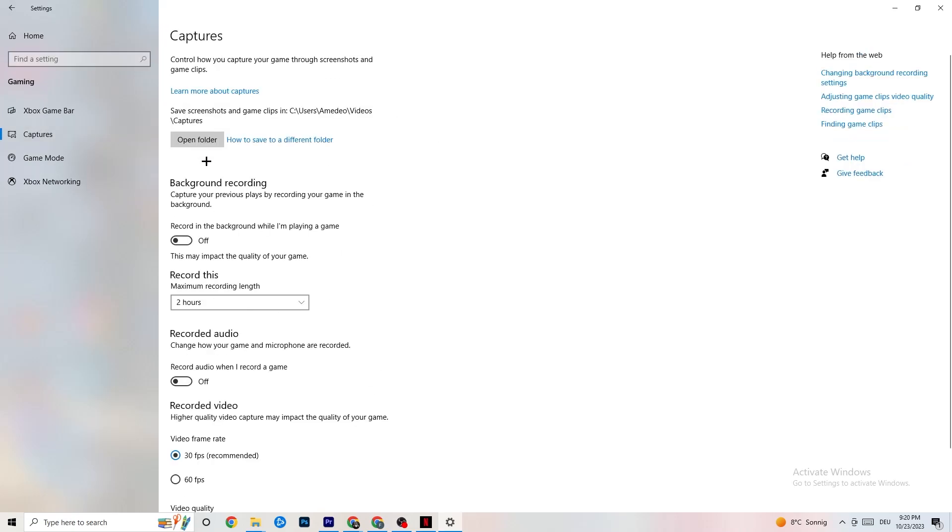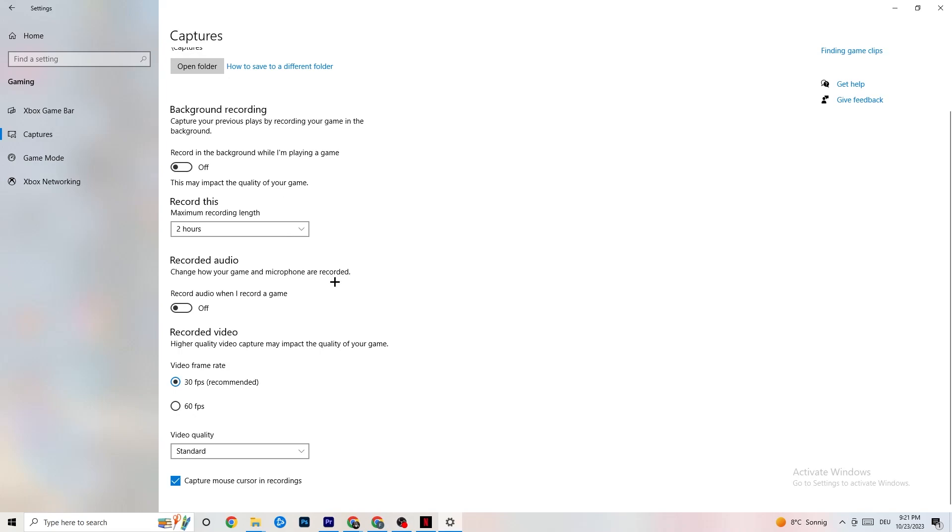Afterwards go to Captures. Go to Background Recording and turn off 'Record in the background while I'm playing a game.' If this is on, no wonder you're having FPS drops, freezing, or stuttering — recording sucks a lot of performance, especially on low-end PCs causing crashes, FPS drops, and stuttering. Please turn it off. Also turn off audio recording — it won't impact as much but it also sucks performance. If you want to record, use another program like OBS.